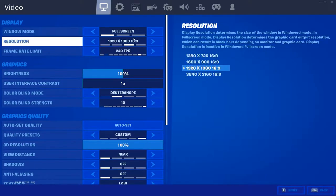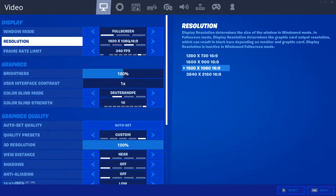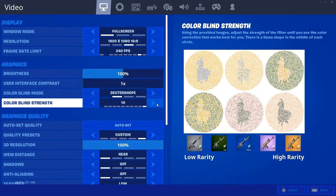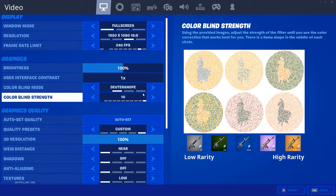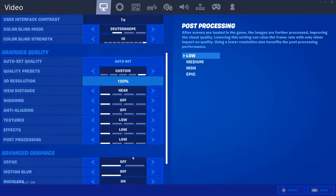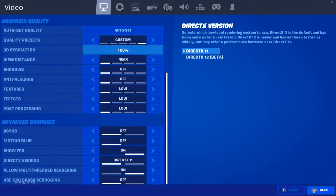And here are my settings right here. 240 FPS, got the 1920 by 1080. I've tried other ones, but this one's definitely the best. With my monitor settings, everything is low on the graphics and some stuff is off.